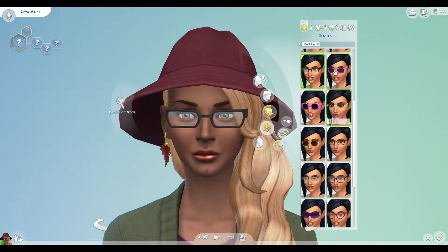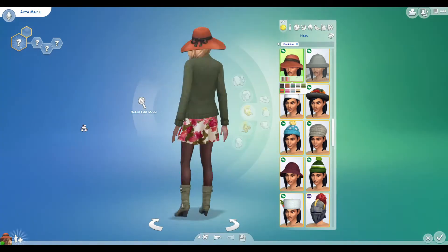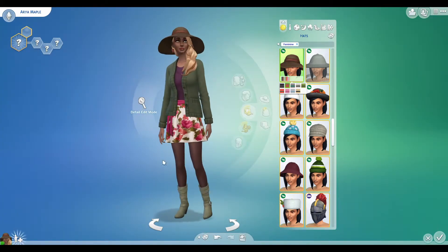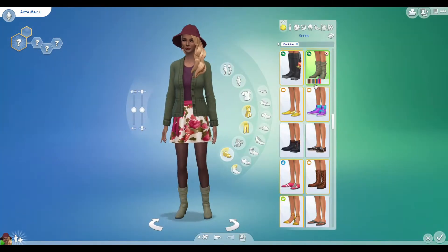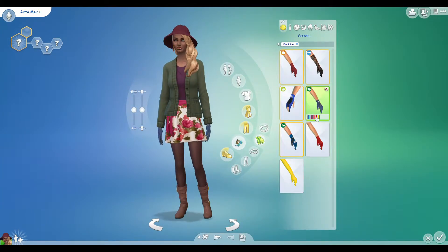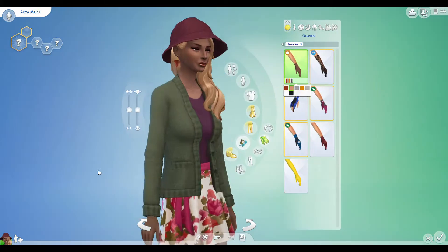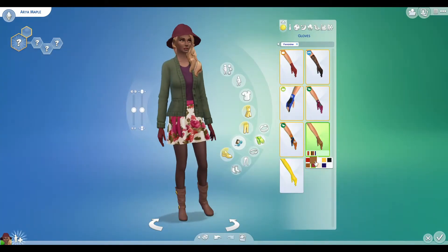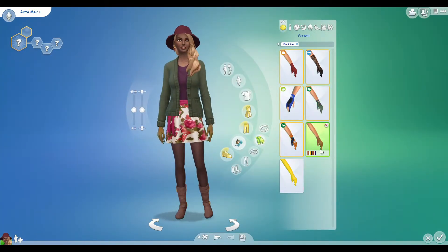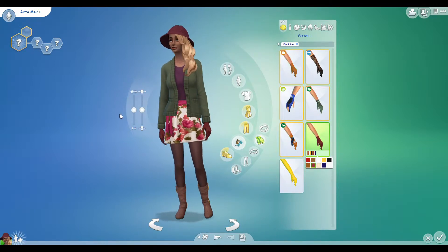Of course the maple leaf earring — you have to have that. I was gonna give her glasses but I took them off in the end. Even though this is a rain hat, you can't really tell — it just kind of looks like a floppy hat. I really like that wide brimmed hat quite a lot but you know, just go with it.